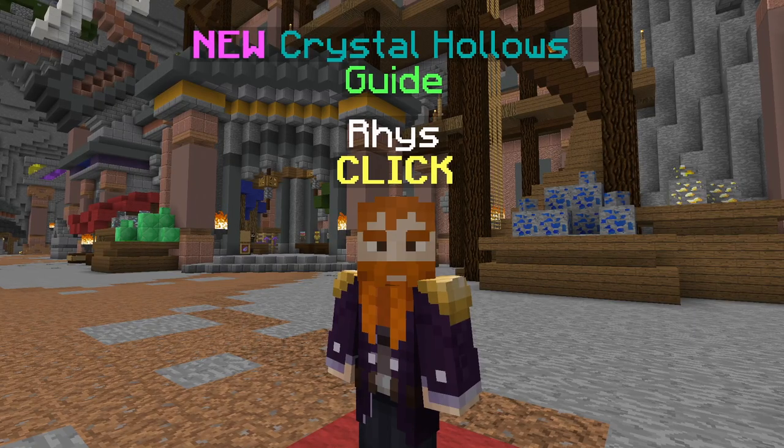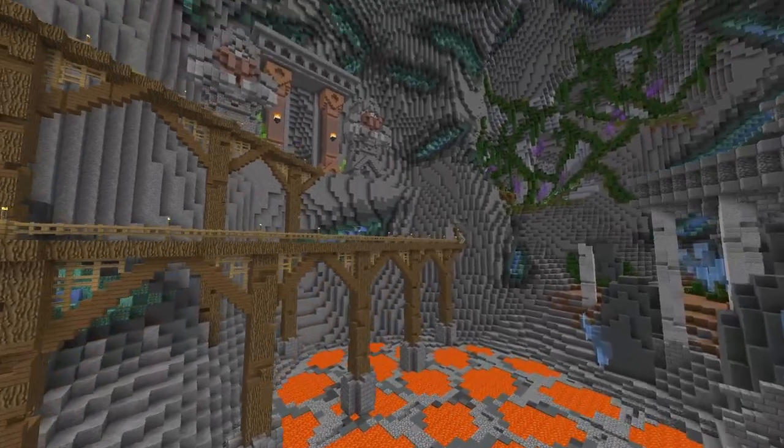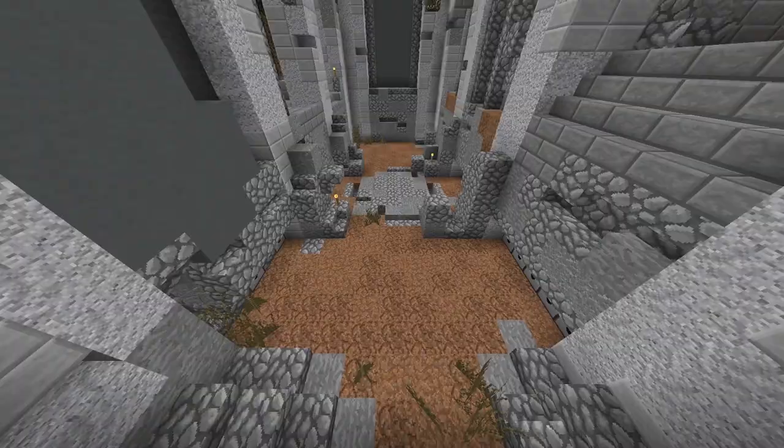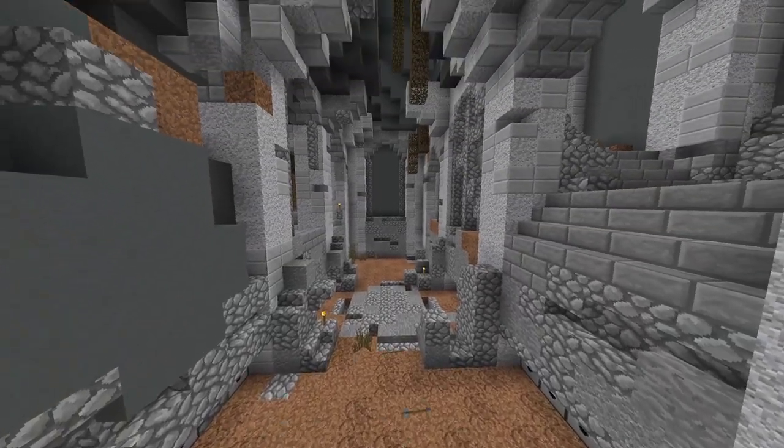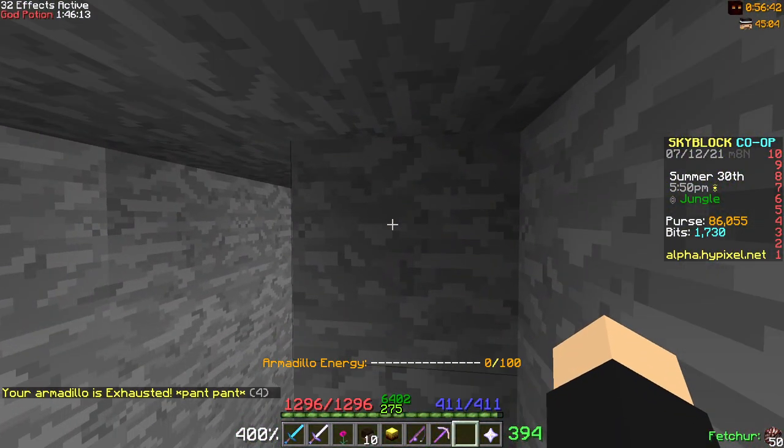This is the armadillo pet, a brand new pet released with the crystal hollows. With the new crystal hollows update there are now new points of interest. In most of these points of interest you can find treasure chests. You can also find these chests by mining in the walls of the crystal hollows.